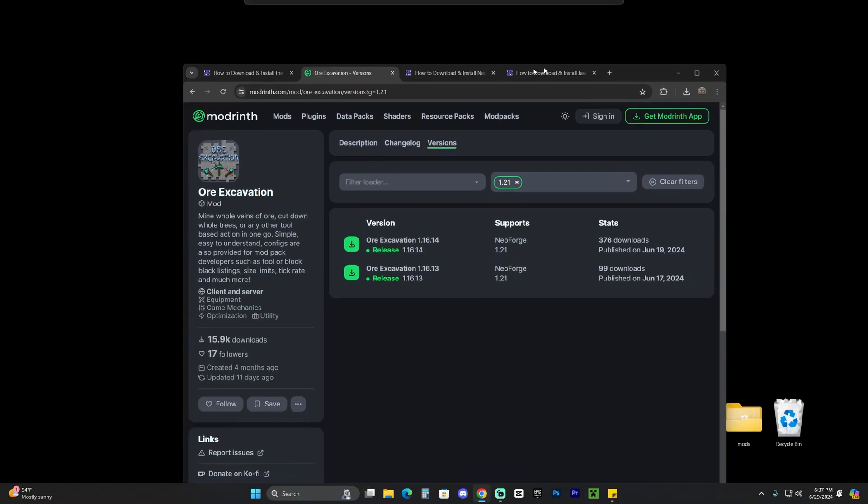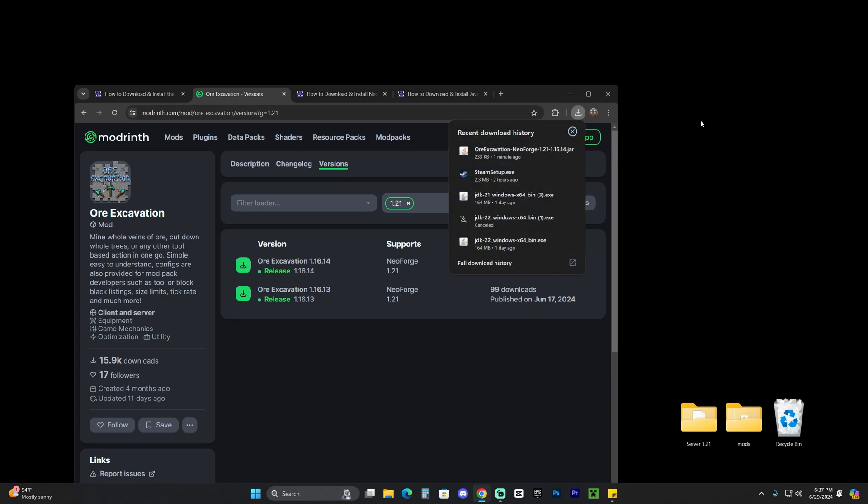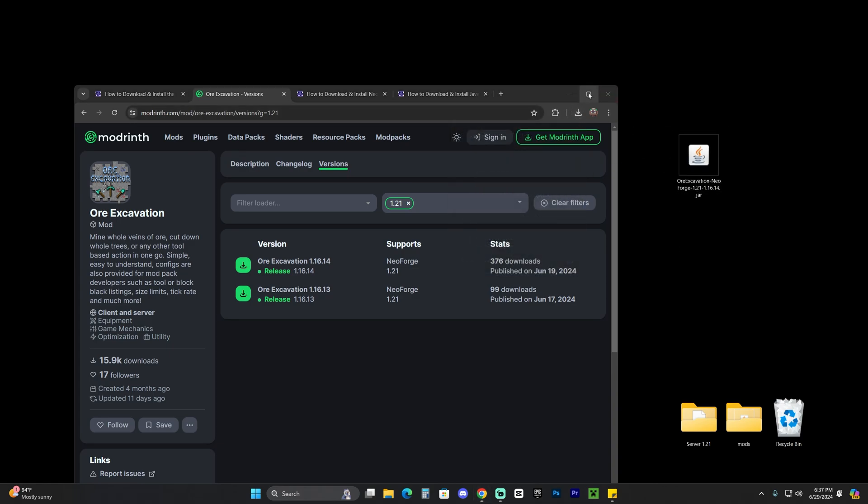Once the mod has downloaded, go ahead and drop it onto your desktop. You'll find it in your recent download history or within the Downloads folder on your PC.